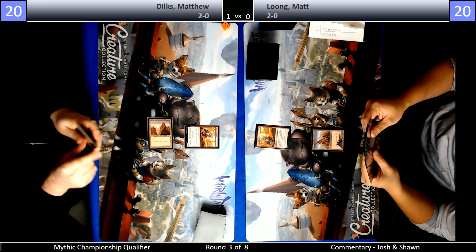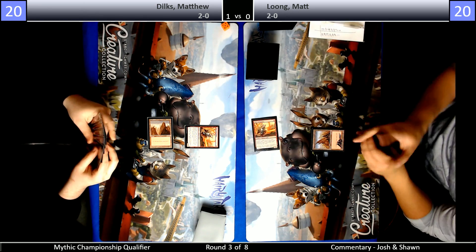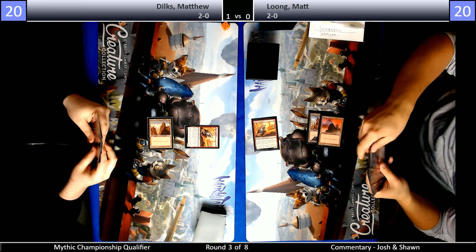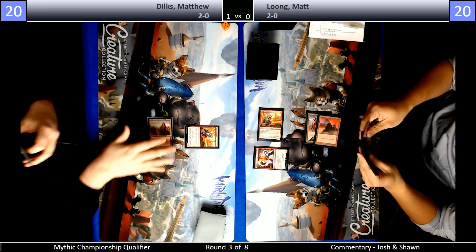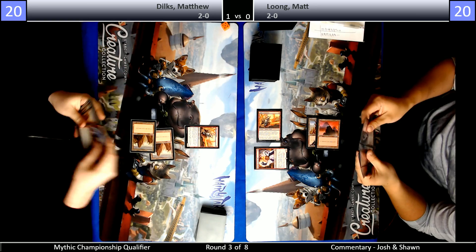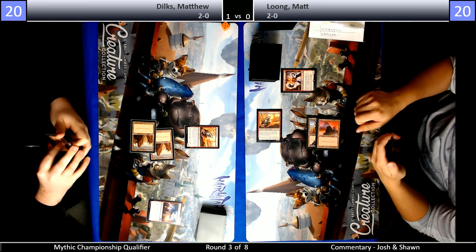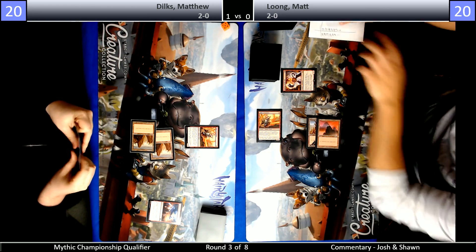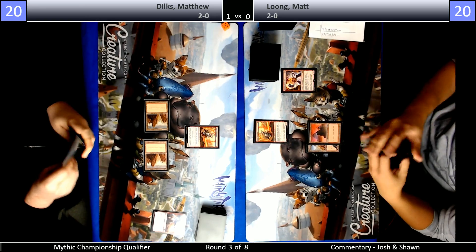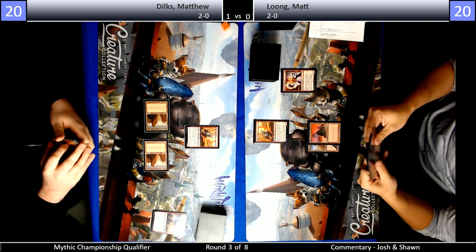This play pattern seems familiar — I feel like we've been here before. I think Long was on the play last time as well. I think Dilks snap-blocks there — there's no reason to never block there, you just have to block. There's a Lightning Strike. I think Long should have played a mountain if he wanted to make that attack. Even playing a mountain doesn't do anything — you just Shock face twice. I think I'm fine with that. I would trade my Lava Runner for two Shocks.